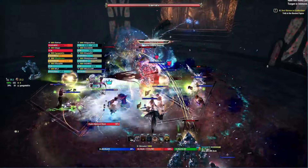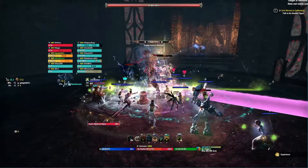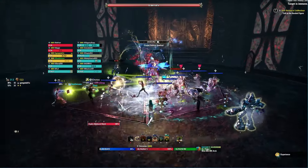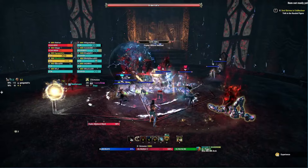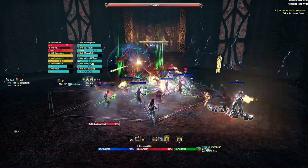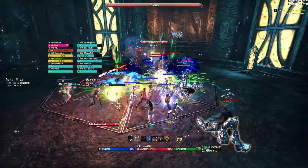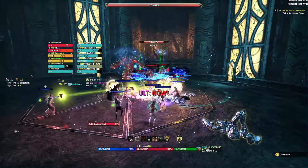This fight takes place on a circular arena surrounded by mirrors. The mirrors are located at cardinal directions from the center of the arena — exactly north, south, east, and west — and then there are another four mirrors located at the midpoints between those: southwest, southeast, northwest, northeast. A total of eight mirrors are present on the arena.